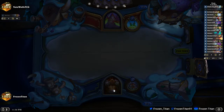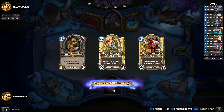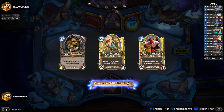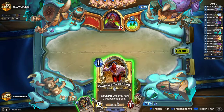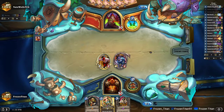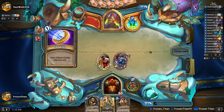Let's go ahead and full mulligan away here. It is a little tempting to hold on to the Sky Barge, but I don't think we will this time. We have a pretty good South Sea Deckhand on turn one into the Shark Fin Fan, and then we have Sir Finley to help even out our mana curve or get rid of that bad hero power that doesn't really synergize well with the Pirate Warrior. Let's get off the Deckhand. Let's see what kind of Rogue this is — a little frazzled, I guess.